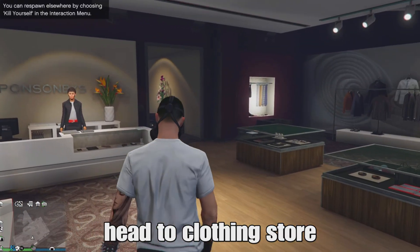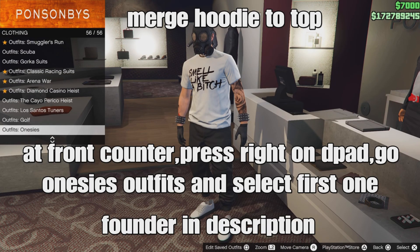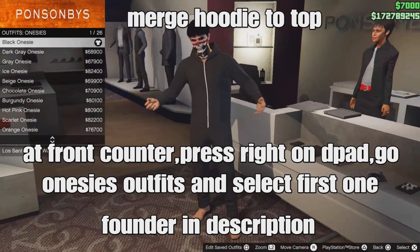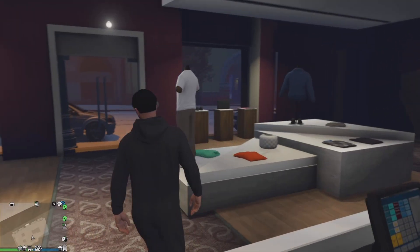From there, head to the clothing store. Go to the front counter, press round on the D-pad, go down to onesie outfits — it should be the last one — and select the first one, the black onesie. We're going to merge the hoodie onto the top, basically glitching the hoodie onto our t-shirt.